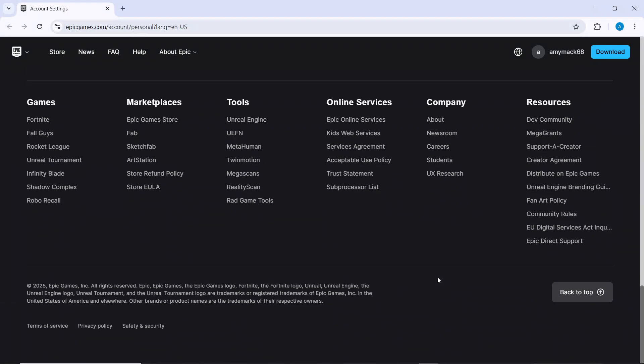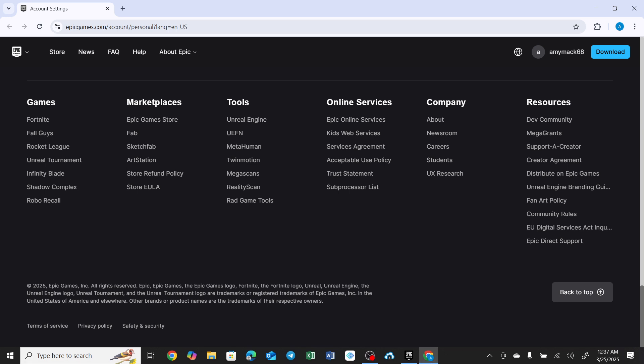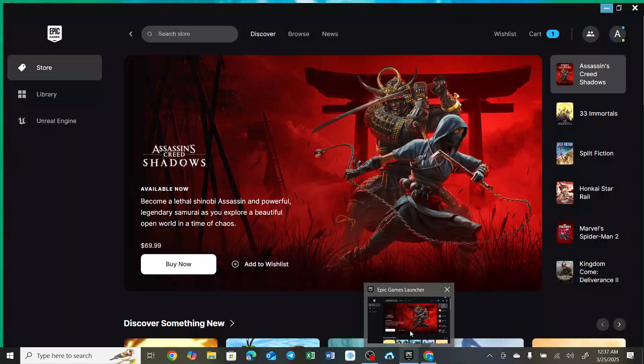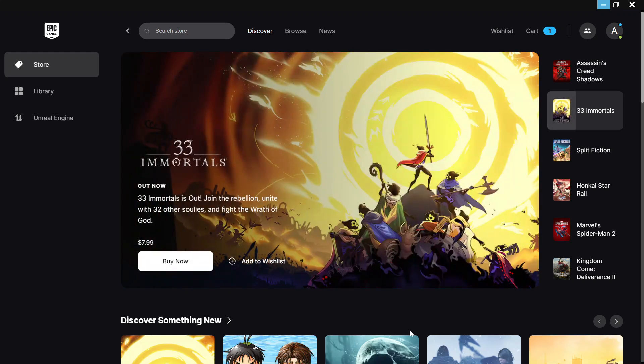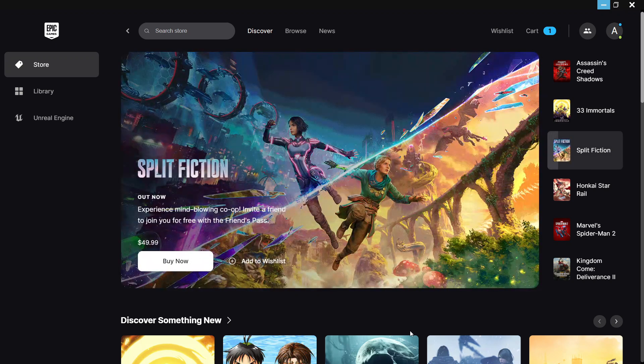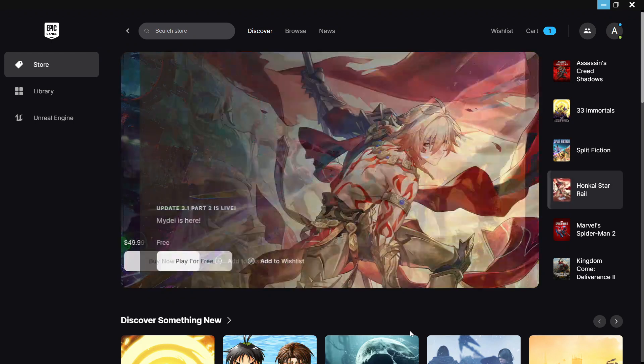Hello, in this tutorial I will show you how to gift games on Epic Games. The first thing I'd like you to know is that currently the Epic Game Store does not offer a direct gifting feature that allows you to purchase games for others. This means you cannot buy a game on your account and send it as a gift to a friend's account.